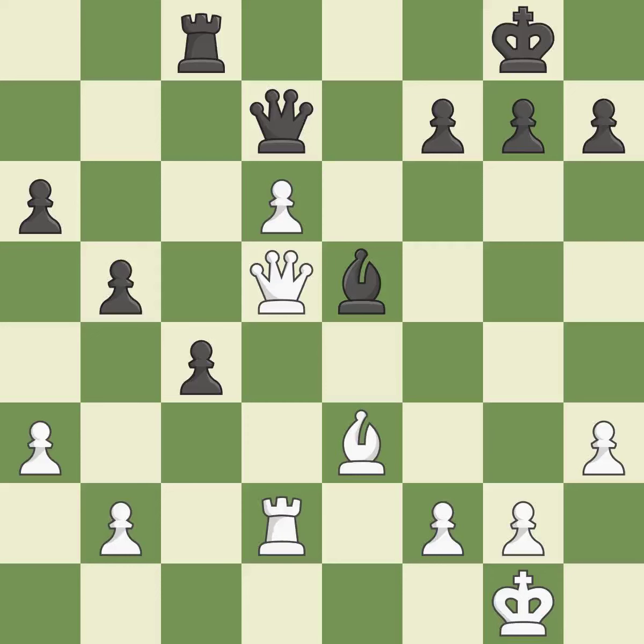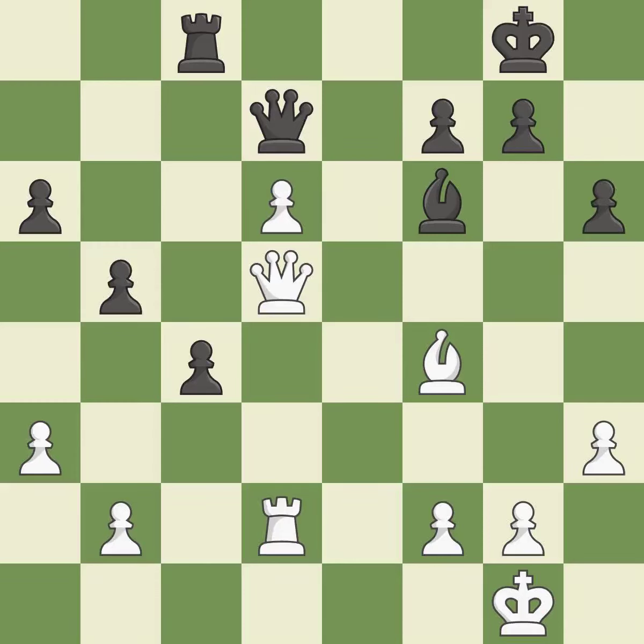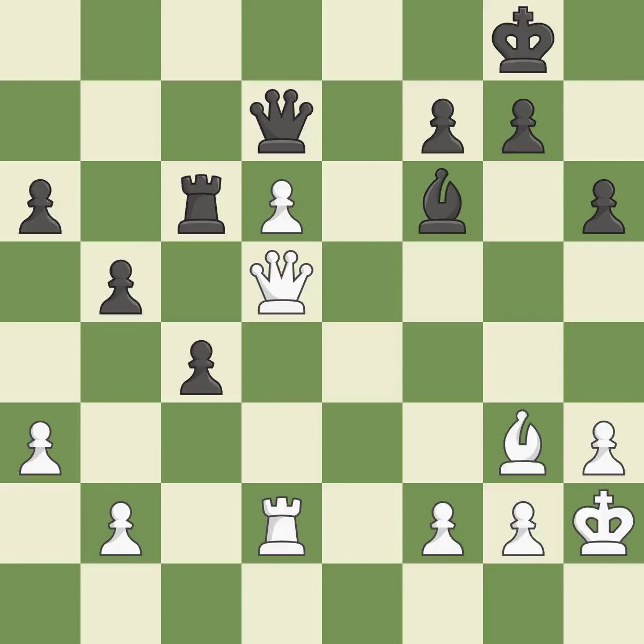This defends the pawn that was attacked. The bishop is now in a secure position. This ignores an opportunity to offer an equal trade of pieces, which allows the opponent to take an open file with a rook — an inaccuracy. Among the best actions. Not the finest — this misses the chance to provide an equitable exchange of pieces. This buys time by putting a rook in danger and getting it to flee. This requires an open file, a typical technique for rook activation.